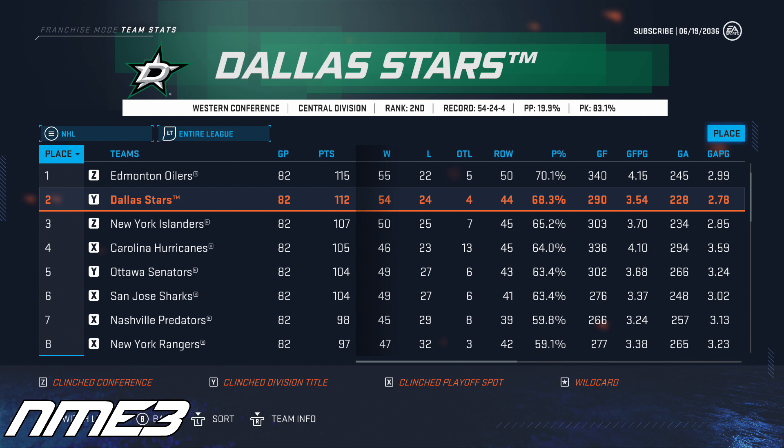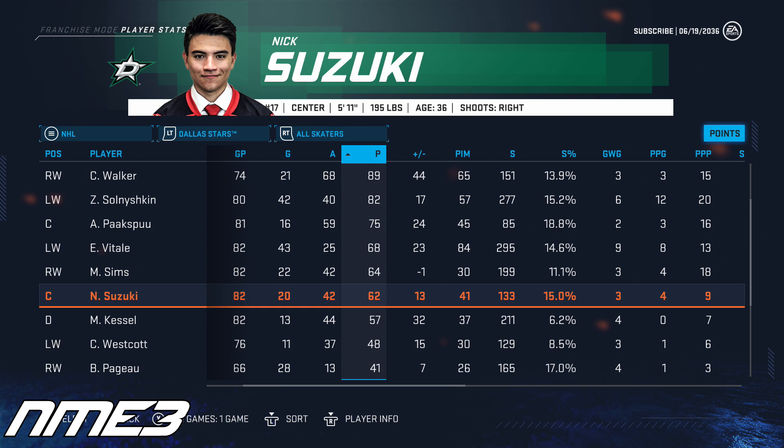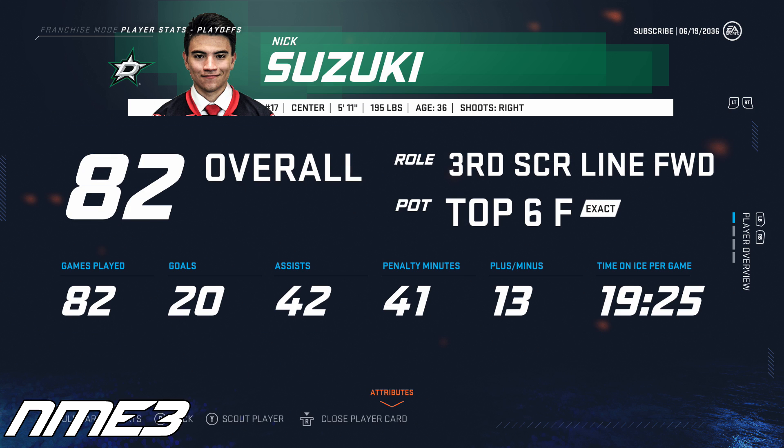For the 3rd straight year, the Dallas Stars win the Central Division and again finish 2nd in the NHL. The playoffs are heartbreaking though, as the Stars lose all the way in the Stanley Cup Finals in Game 7 to the New York Rangers. Nick Suzuki's regular season had him finishing with 20 goals and 42 assists for 62 points, and in the deep playoff run he scored 2 goals and 14 assists for 16 points in 25 games. However, his age is catching up to him and he drops all the way down to an 82 overall.